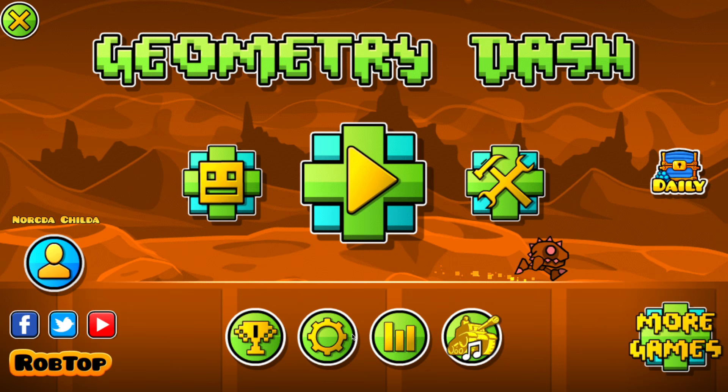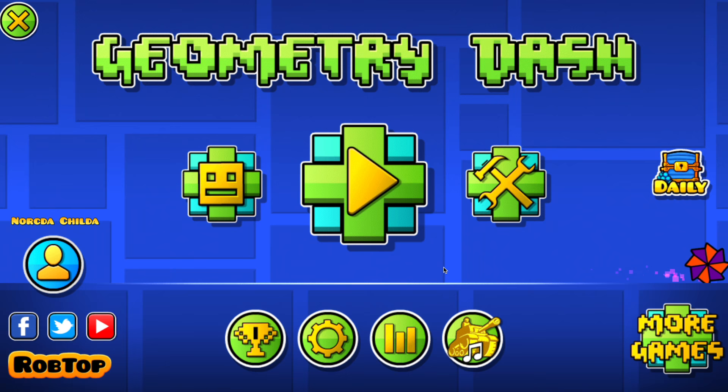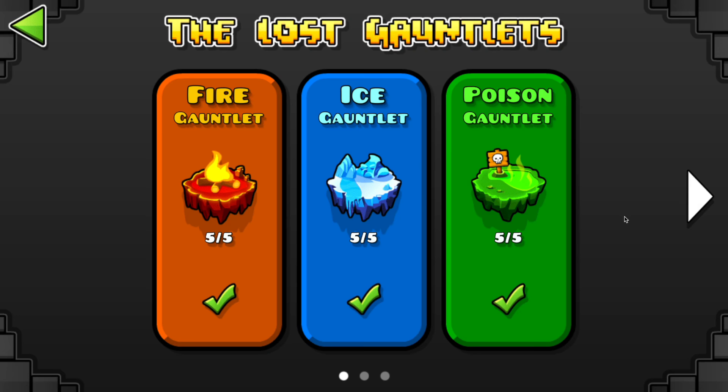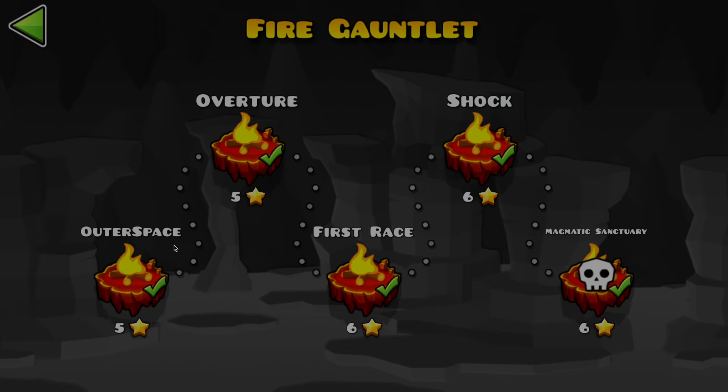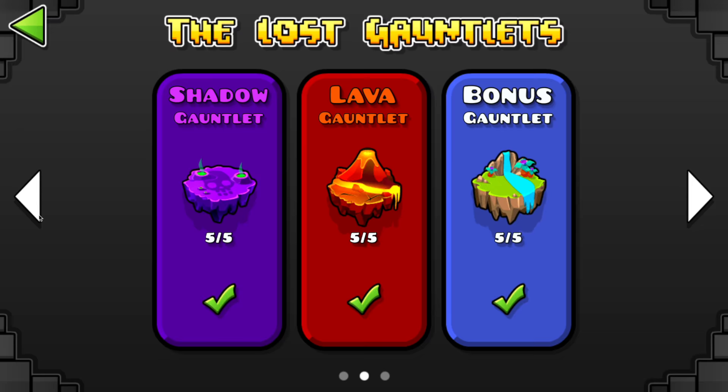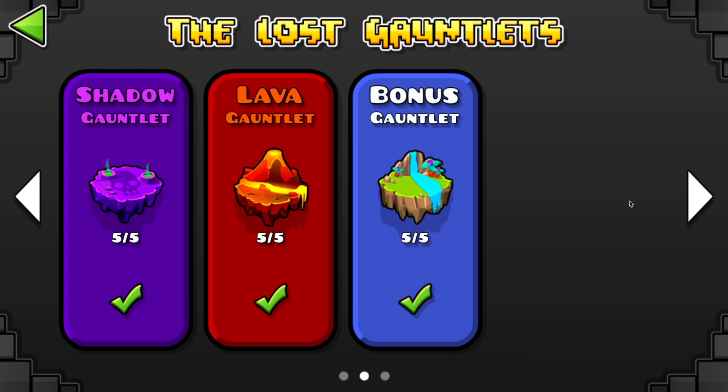The second way to obtain shards — and also the newest way — is through the gauntlets. The gauntlets are new things similar to map packs, where you have different areas where you can play through a bunch of levels and get rewards for each gauntlet you play. The ones that give you shard rewards, as of now, are the fire gauntlet, ice gauntlet, poison gauntlet, shadow gauntlet, and lava gauntlet. Unfortunately, the bonus gauntlet only gives you 500 mana orbs.